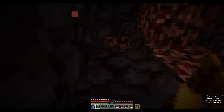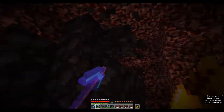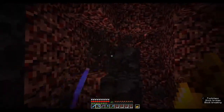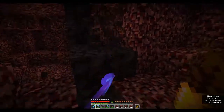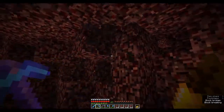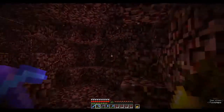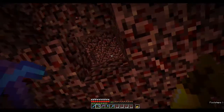It really makes me wish we could brew haste potions — this would go so much quicker. Because an efficiency five diamond tool with haste two would allow me to instamine all this blackstone — at least, I think blackstone is equal to stone in hardness. I could be wrong on that. Got about four stacks, not too shabby.